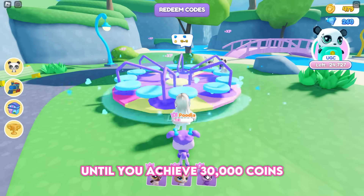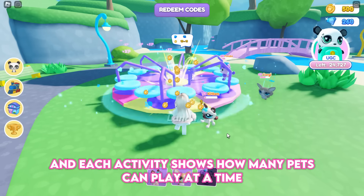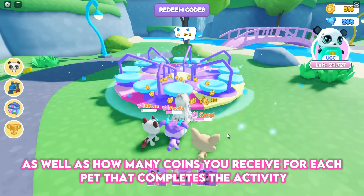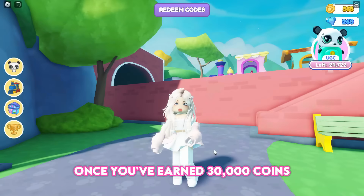Explore the area, choose your favorite activity, and continue grinding to unlock better pets and worlds until you achieve 30,000 coins. Each activity shows how many pets can play at a time, as well as how many coins you receive for each pet that completes the activity.